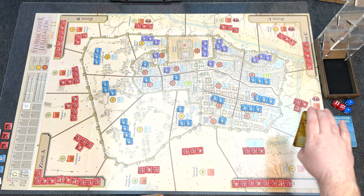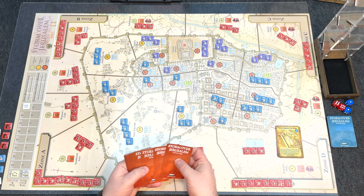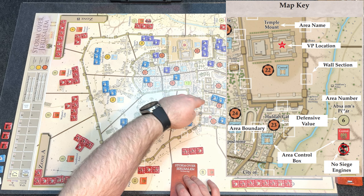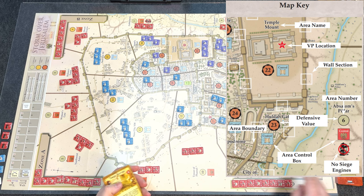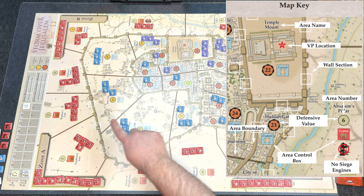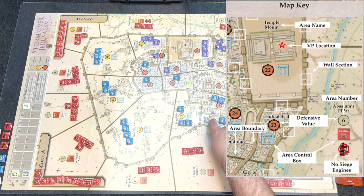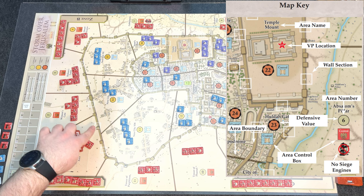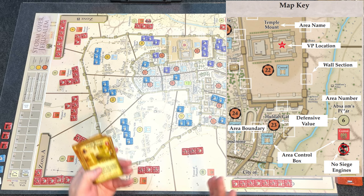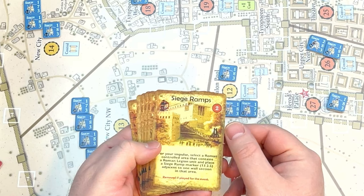So turn one: Judeans draw five cards, Romans draw six. I'm managing both hands playing solitaire. The areas on the map are numbered — starting at one up to about 30. The areas are color-coded by border thickness: greenish thinner lines, yellow thicker, and orange with the thickest wall line, representing different defensive values listed for each area, which we'll cover in actual combat.